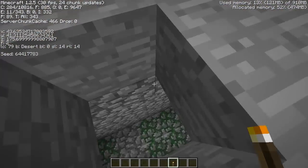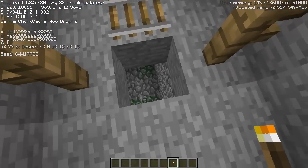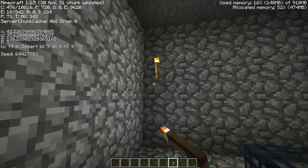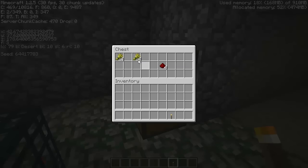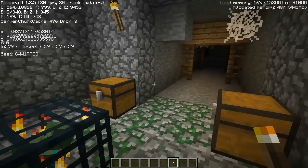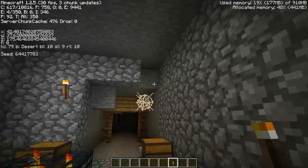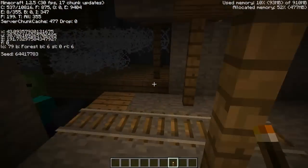Once you hit this railway right here, which is nicely lit up, take one more block down, drop down, and now you're in this zombie dungeon, which is kind of sweet. Inside you've got five iron ingots, a saddle, some gunpowder, eight pieces of wheat, and four pieces of redstone. Nothing super special, but you can turn this into a mob grinder, and it's all super close to the village.